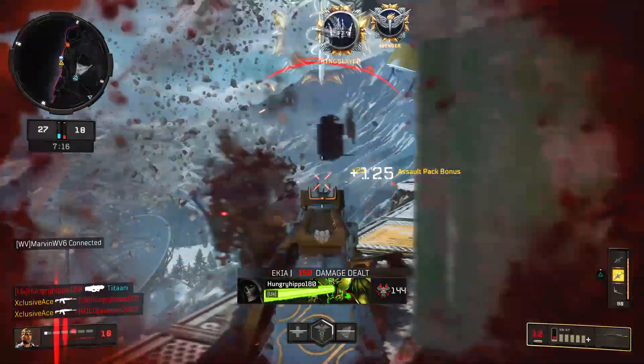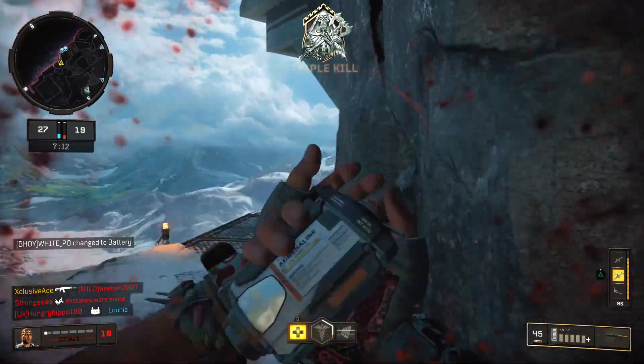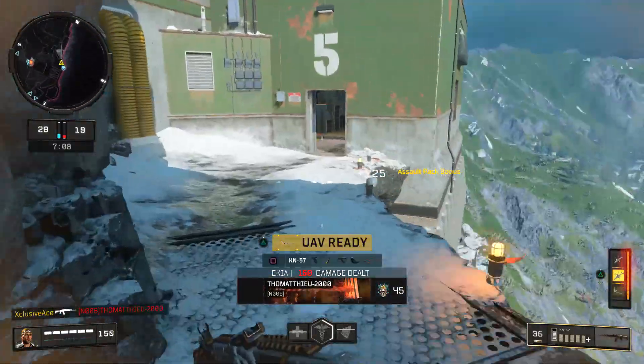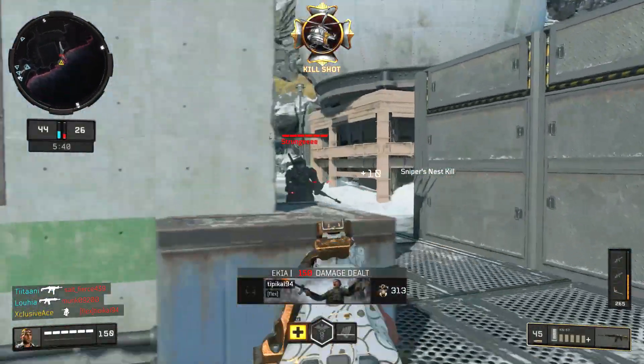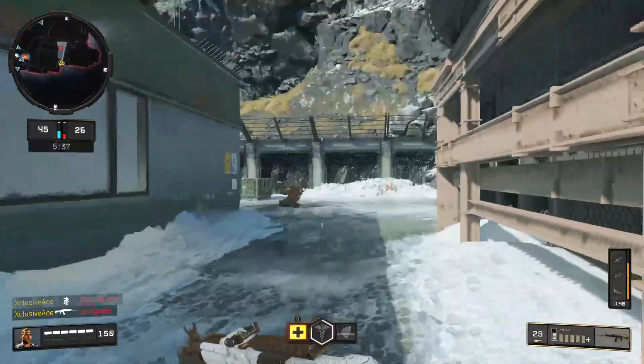One thing worth noting is that the Attack Chopper tends to move around a little bit more than the Sniper's Nest. The Sniper's Nest moves from place to place but tends to hover in one spot for longer. So you could say the Attack Chopper has a very slight advantage there, but realistically it doesn't make much of a difference — if someone's trying to shoot it down, it will be pretty much equally difficult with both.